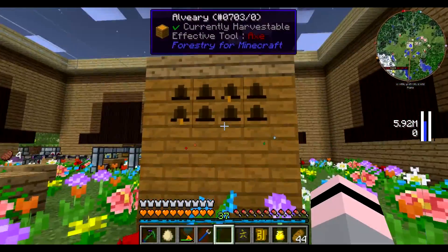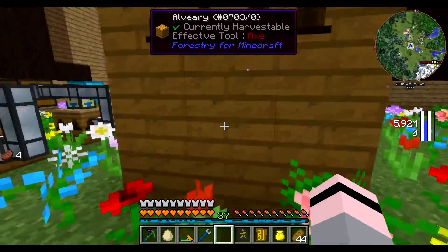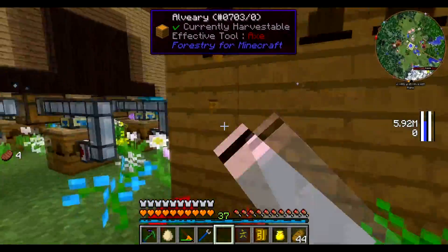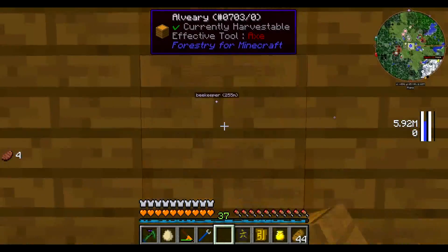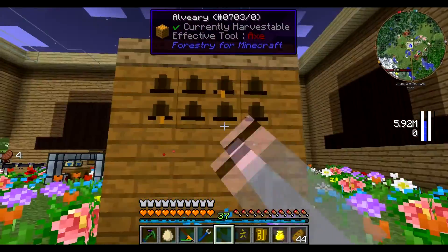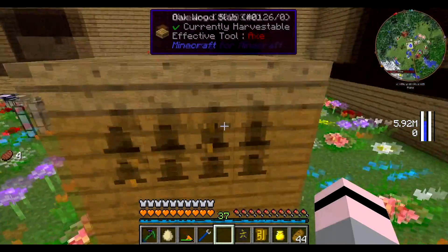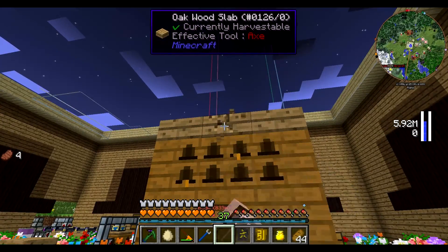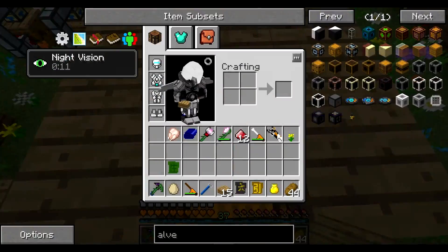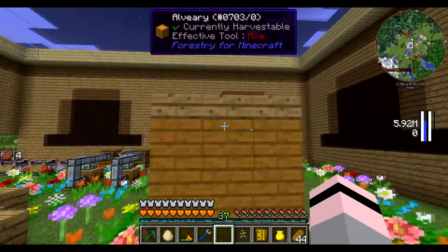As you can see, we have our alveary. Just for reference, it takes a full 3x3x3 block — you need every single one, the middle is also a block. It also needs these oakwood slabs on top. I can test that simply by taking that off — as you can see, it's disappeared. So it does need these on top to make it an alveary, which is fine with me.